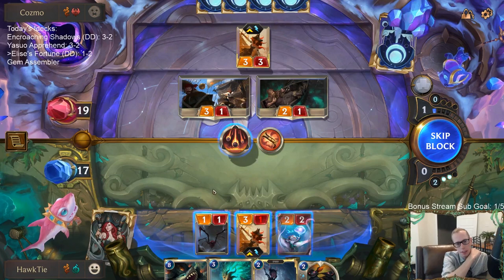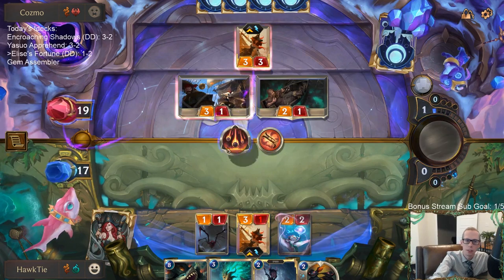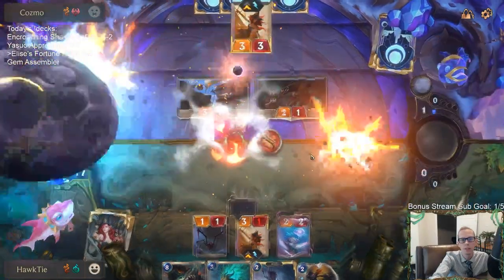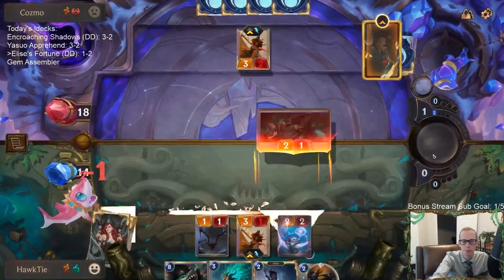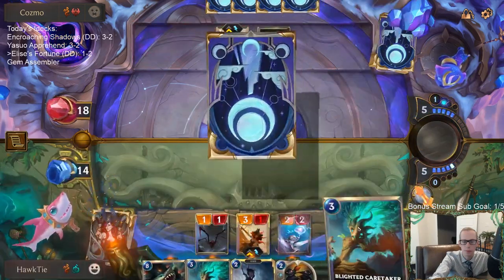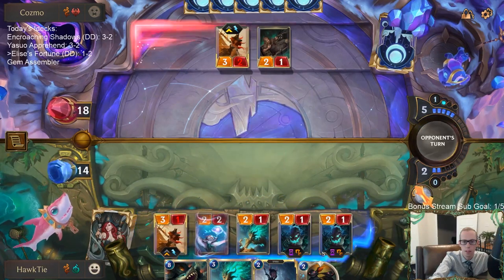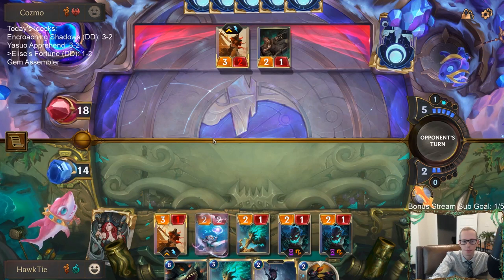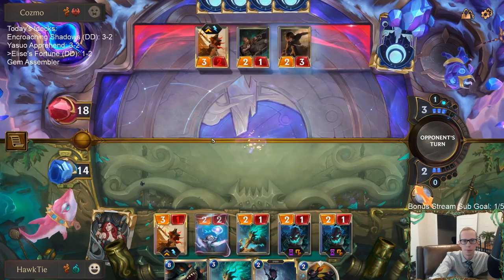I'd like to cast Make It Rain and just do one damage to all of their things. This is a risk not blocking at all — it's always a risk. Could have been worse. I wanted to do one damage to all of their things and no damage to them. I should start with Elise this turn — that should be my first play — and then Caretaker after that.